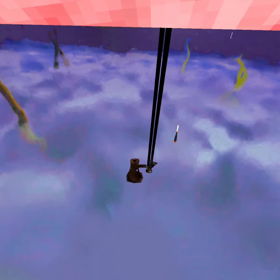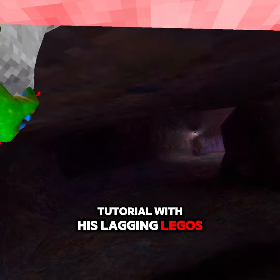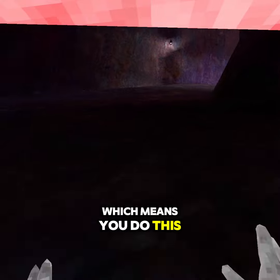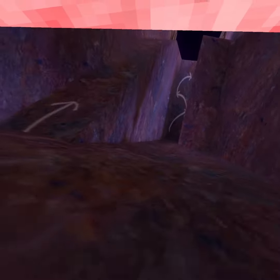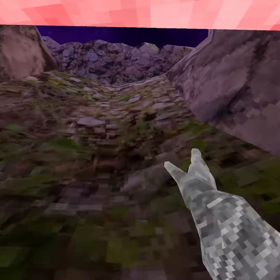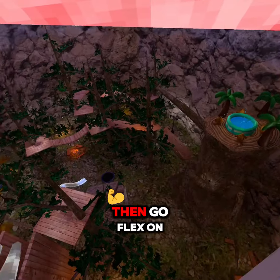And then you're in tutorial! Then you fall straight into tutorial — see, this is what tutorial looks like guys. You fall straight into tutorial, which means you did the glitch correctly. Now look at this guys, you are in tutorial! You can go flex on your buddies.